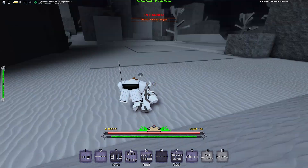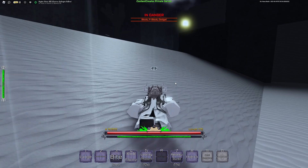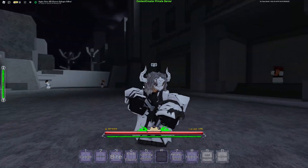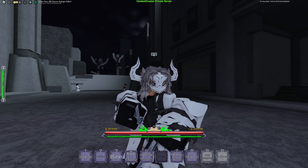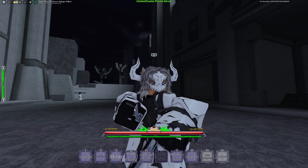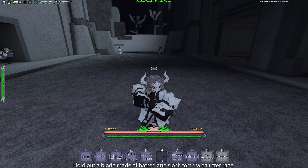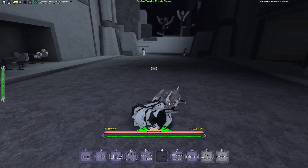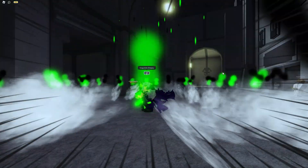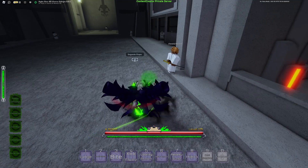Now I still have Segunda to show you. Vessel in Segunda form is a bit confusing because almost the entirety of Vessel's Segunda form is new passives — you get a lot of new passives. You also get one move called Self-Hatred, which I'll show soon. Let's pop Segunda and I'll show you the passives first.